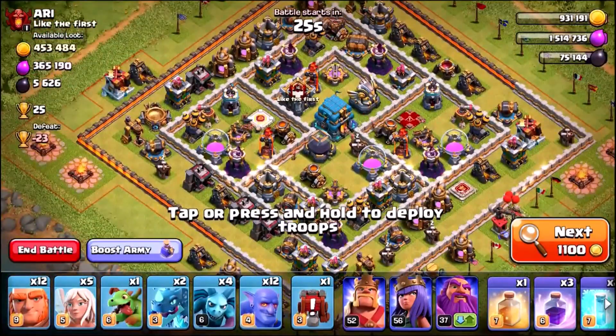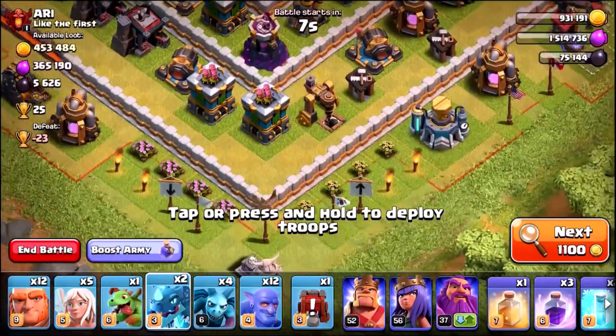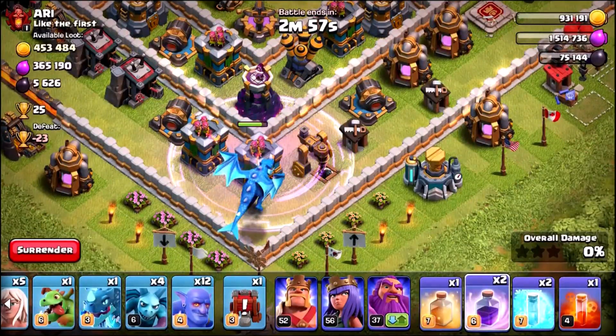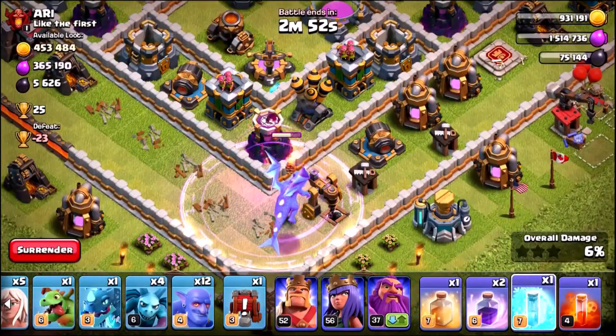We're gonna find ourselves an opponent — we just found one! Let's see if we can get some triple stars, find some money, and push up a little bit higher in trophies. The attack strategy is a couple of electro dragons, giants, bowlers, and healers. Let's wreck this base and steal his money.